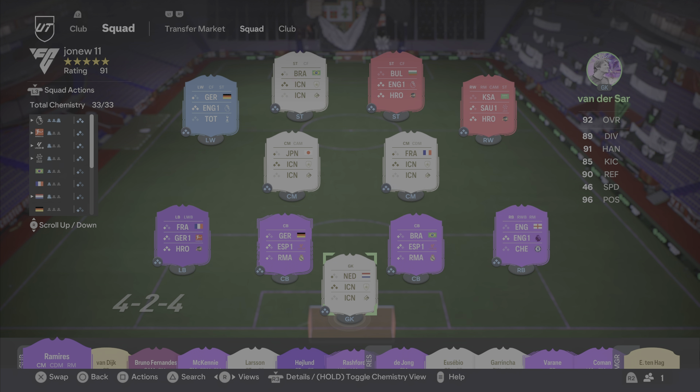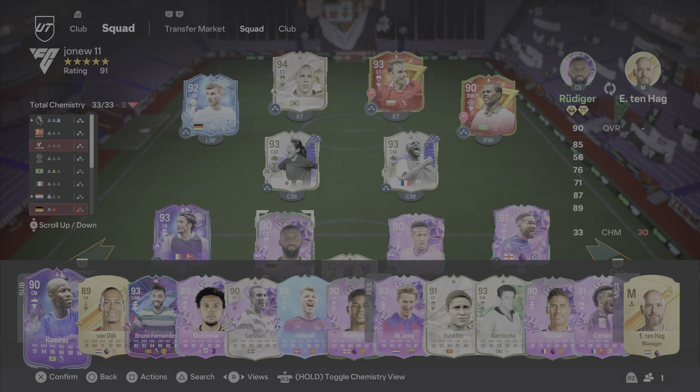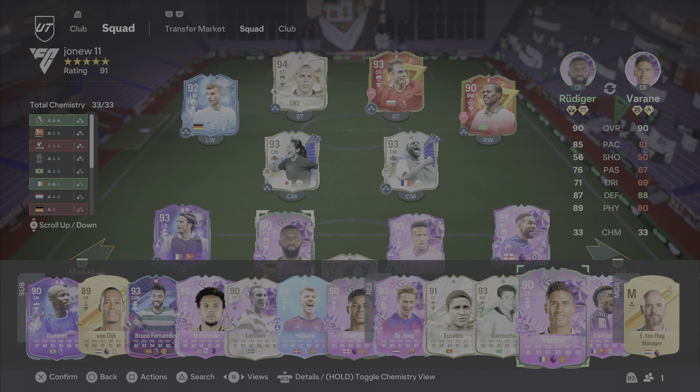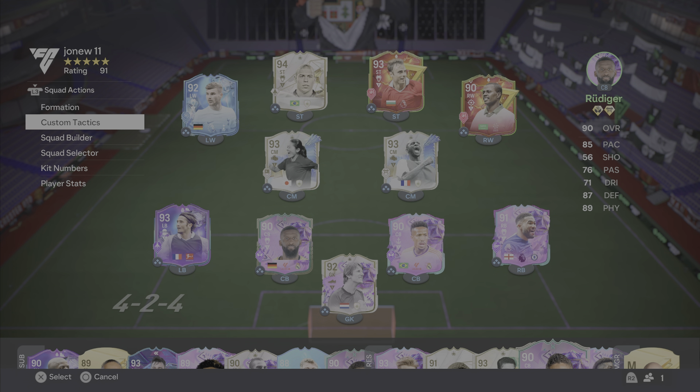You're here for the tactics and we're doing a 4-2-4 today and this is my squad. We have Berbatov, a new addition, and we recently Evo'd our Rudiger, who, believe it or not, is much better than Varane — which, yeah, I was hoping that wasn't going to be the case. But Evo-ing Rudiger was a really good idea. We have weekend league gameplay amongst this, but let's get to the tactics.